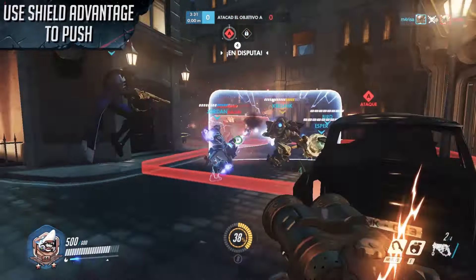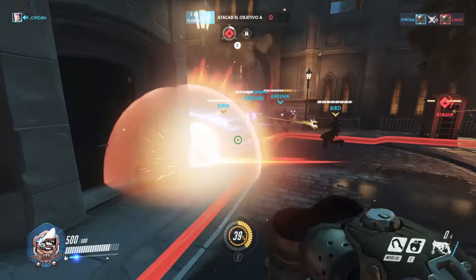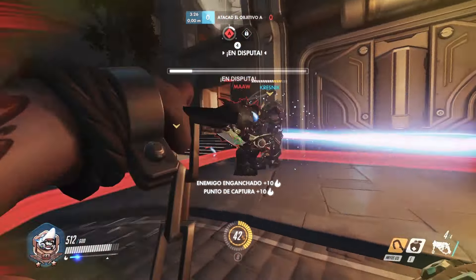Here, we use our shield advantage to push them back behind Hotel. I kill the Reinhardt after he charges, though I really should have hooked him mid-charge.